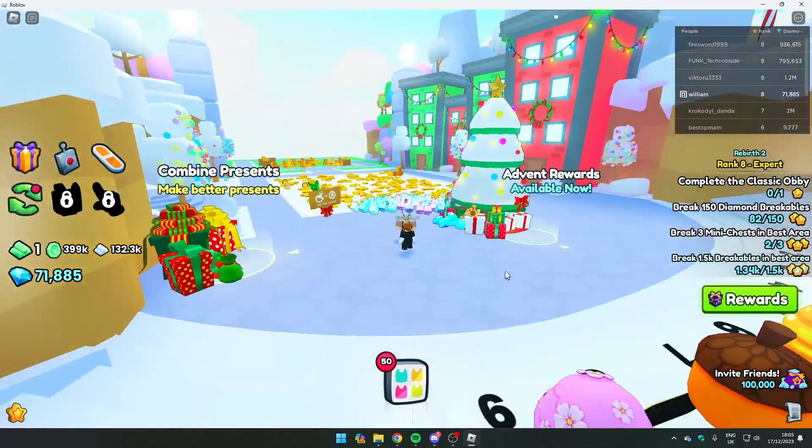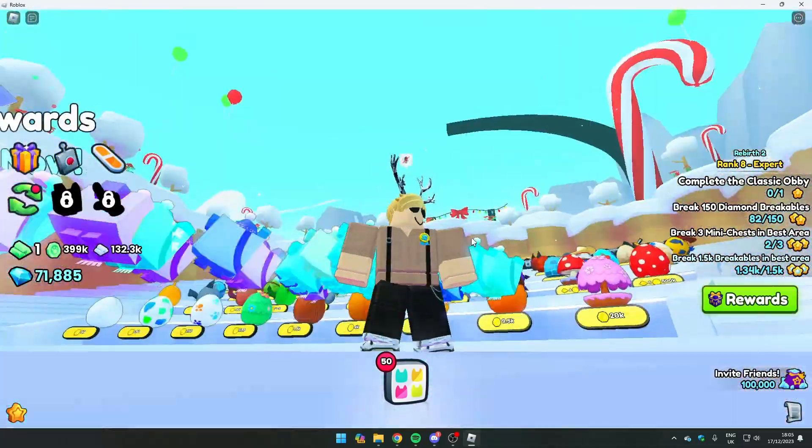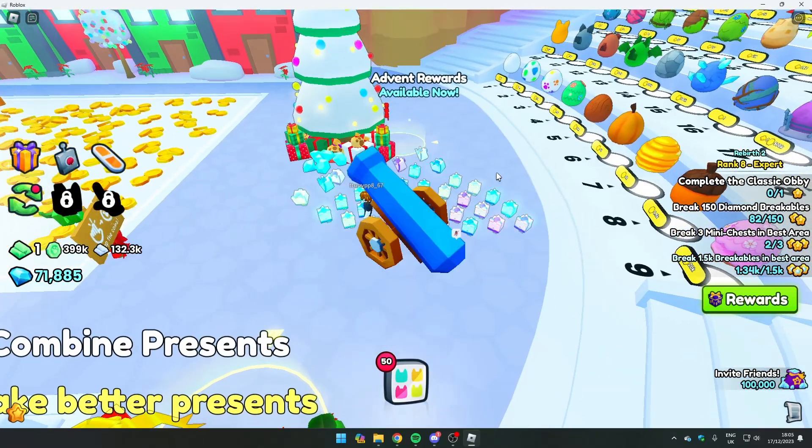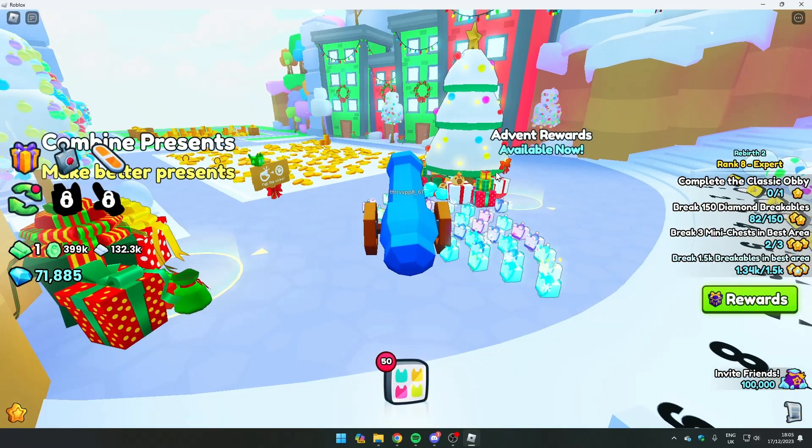Hi guys, this is how to get day 2 of the Elf on the Shelf in the Pet Simulator 99 winter update. Today's is found in area 14 and it's sitting on a blue mushroom.